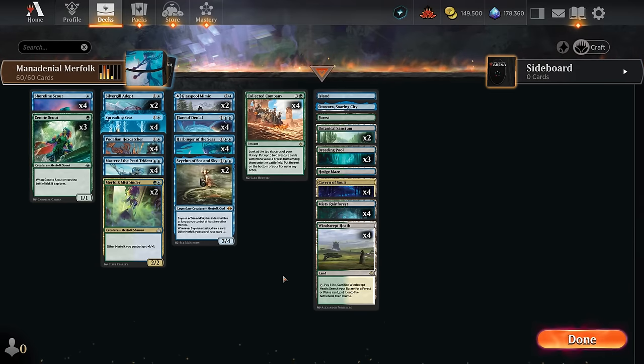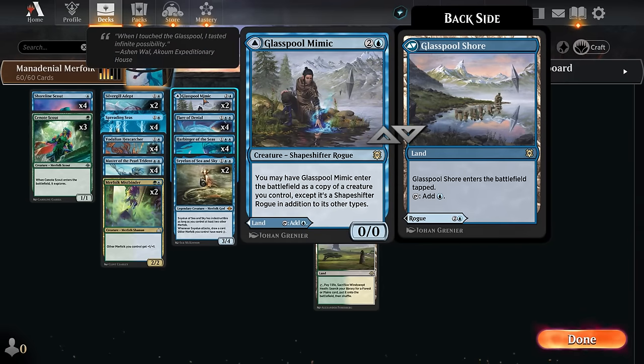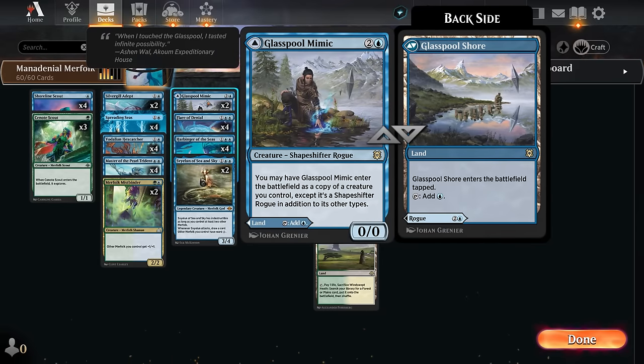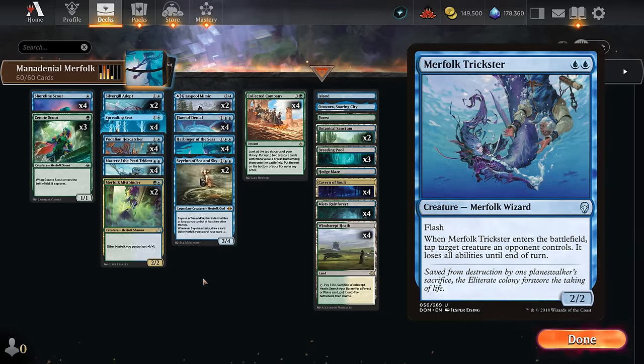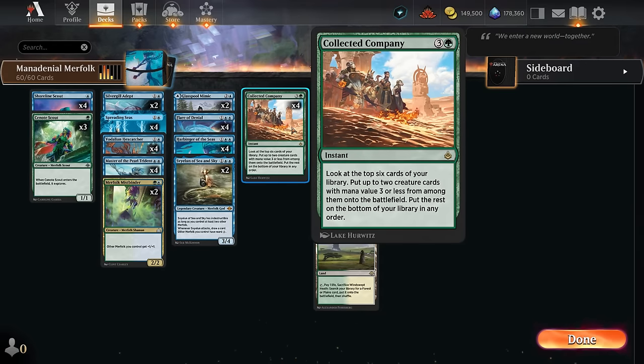At three mana I'm playing the full set of Harbinger and two copies of our Merfolk God, which can draw additional cards, protect the team, and gain indestructible if we have enough Merfolk in play — another staple of these Merfolk decks. I'm also playing two copies of Glasspool Mimic to increase the density of hits with Collected Company. The Mimic can copy one of the lords or other creatures already on the battlefield. I didn't have room for Merrow Reejerey, but Merfolk Trickster is another option worth considering — there's definitely room for customization.